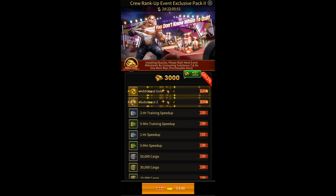There's also an event-specific pack that you can buy for $5, and there are probably higher tiers as well. If you're interested, you can purchase this pack — it's definitely better than the usual Substance Z pack that you get in the game.